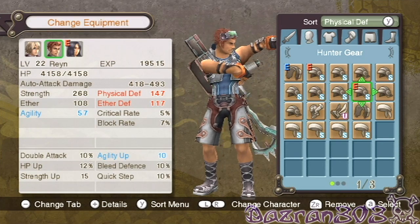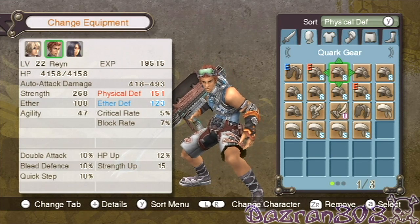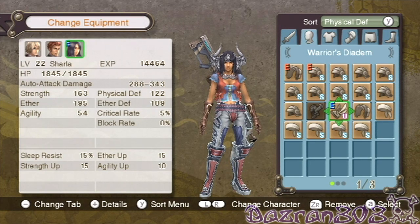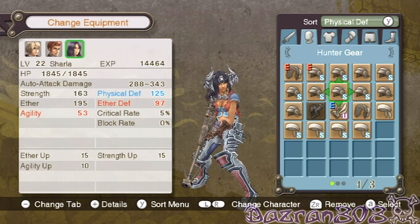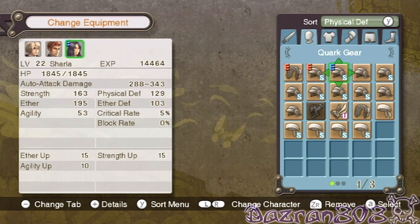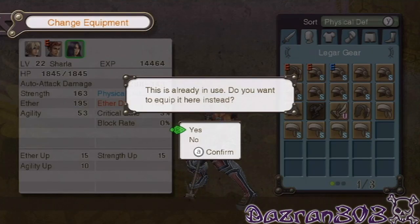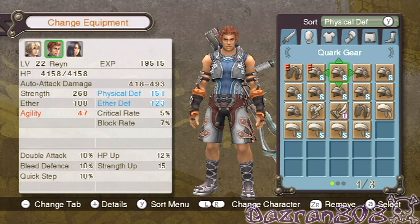Now Reyn is using the legger gear. I'm going to equip the legger gear on her and Reyn can use the quark gear instead.